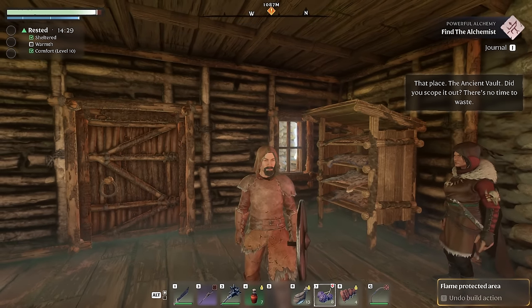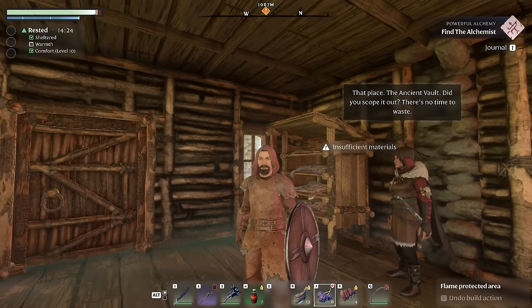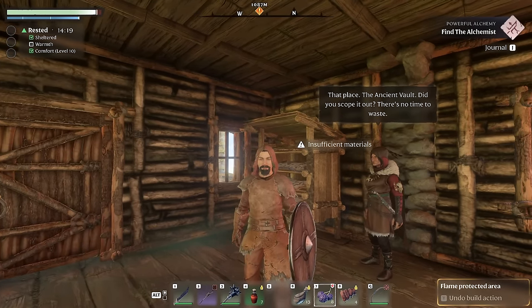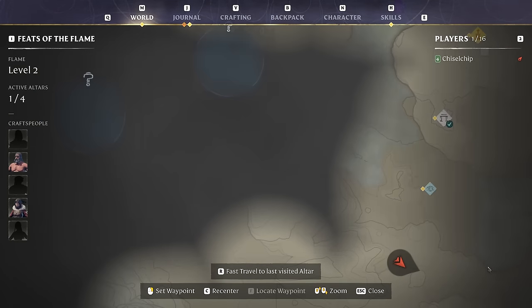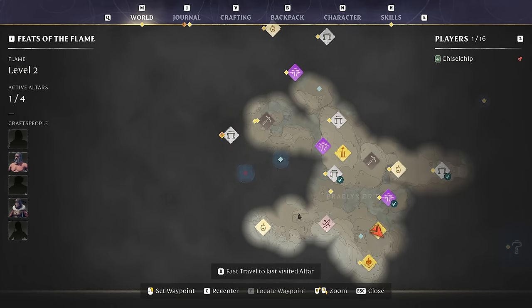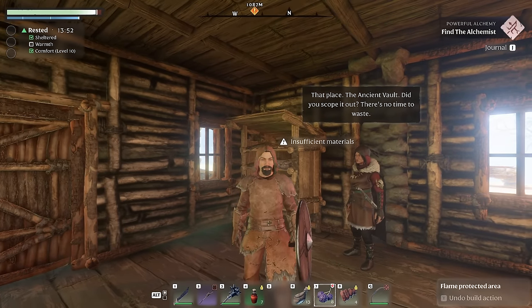Welcome back to Enshrouded. In the last episode we got the hunter and made an awesome scout armor set. Today we're going to find the alchemist, which should be right up in this direction on the map. Rather than just going to the ancient spire to glide down, I'm going to go up through here so we can explore the bottom section of the map and see what these two quests are - they're very close to the alchemist. So sit back, get cozy, and let's begin the adventure.